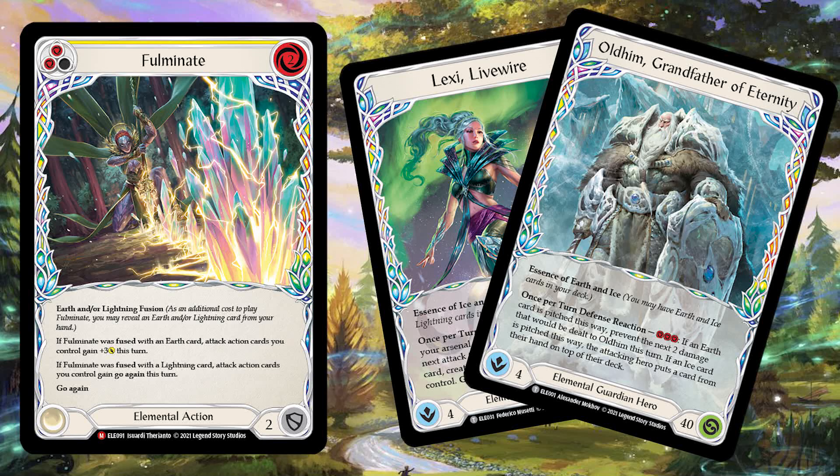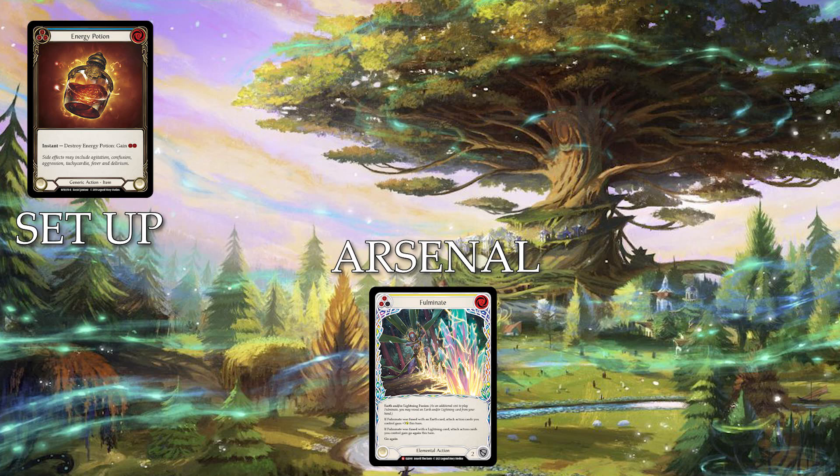However, to use Fulminate you must remember it requires two resources, which can be a bit finicky to play with, but with enough setup it is possible. There's a reason Fulminate is a yellow pitch. Most likely you'll be pitching this away during the early game and getting it back during the late game. One way to play this is having an Energy Potion on board — with that setup and Fulminate in your arsenal, you'll have a four-card hand with powerful effects, provided you have either earth or lightning in hand. Build your deck correctly and you should have one or both, leading to a massive turn.